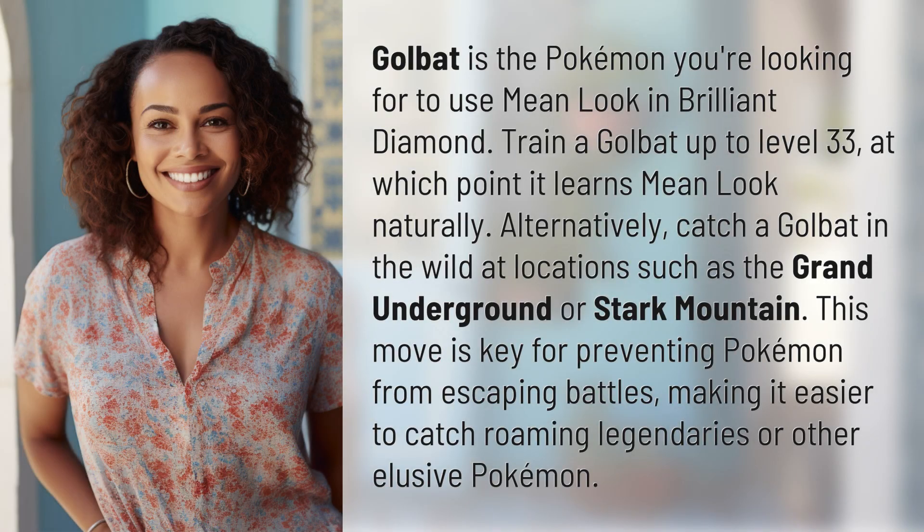Golbat is the Pokémon you're looking for to use Mean Look in Brilliant Diamond. Train a Golbat up to level 33, at which point it learns Mean Look naturally. Alternatively, catch a Golbat in the wild at locations such as the Grand Underground or Stark Mountain.